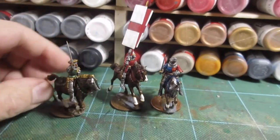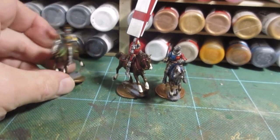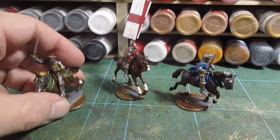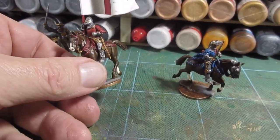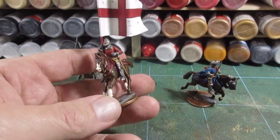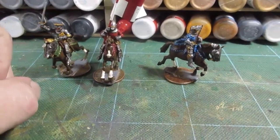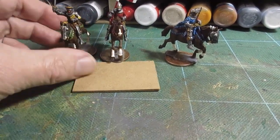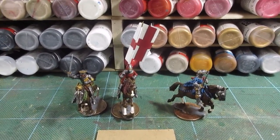All finished — painted up and shaded. I've got to put a matte varnish on, which I'm now going to do before I base them up. We've got two mounted command figures, and then we've got the St George flag because I didn't have any flags, so I thought I had to paint one up. I'm now going to get them matte varnished and then I'll be basing them on an MDF base — obviously taking them off the pieces I held them on to paint.